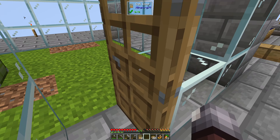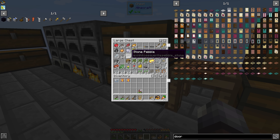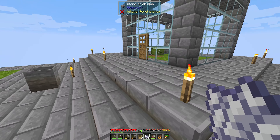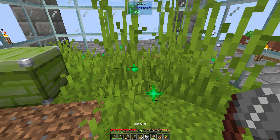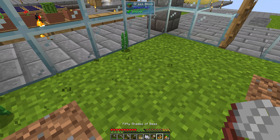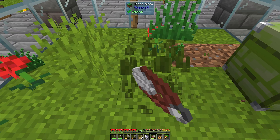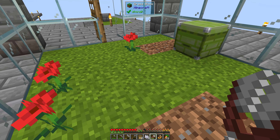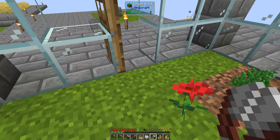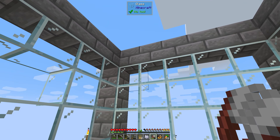Our grass is growing in pretty good. I didn't bring bone meal — I got four bone meal left — and I still have the shears, perfect. So we're going to get a few flowers in here. We got some flowers. I don't know how many flowers you need per bee, but two or three flowers should be plenty. Let's do one more — we got a few varieties.